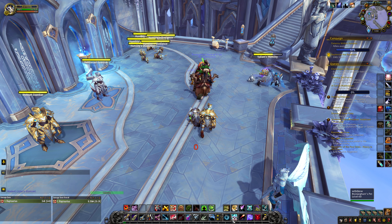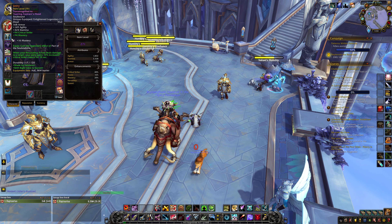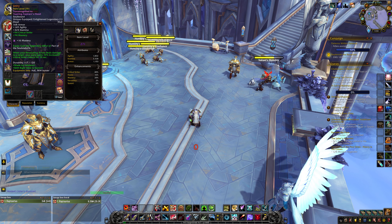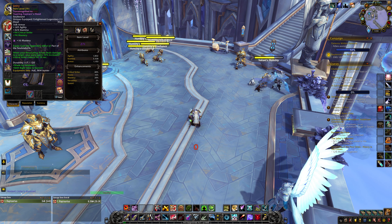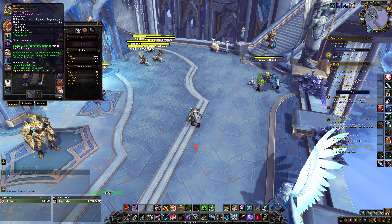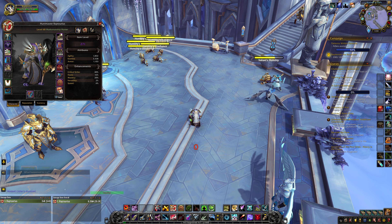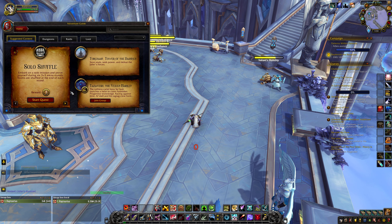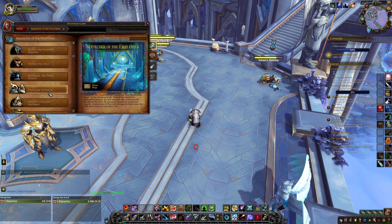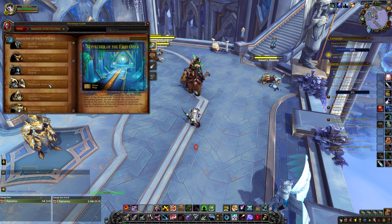Night Fae gets super much value on 4 targets or fewer with Wild Spirits — it's on a 2-minute cooldown. The Unity legendary means Wild Spirits hits twice, but on 5 or more targets the effect is lost. If you're doing 4 targets or less — like Pantheon with 4 targets — Wild Spirits is amazing. So in raids I normally play Night Fae, but you can also definitely play Kyrian.